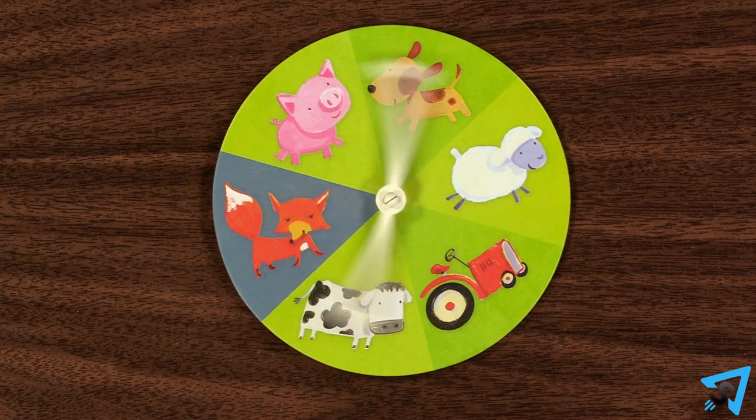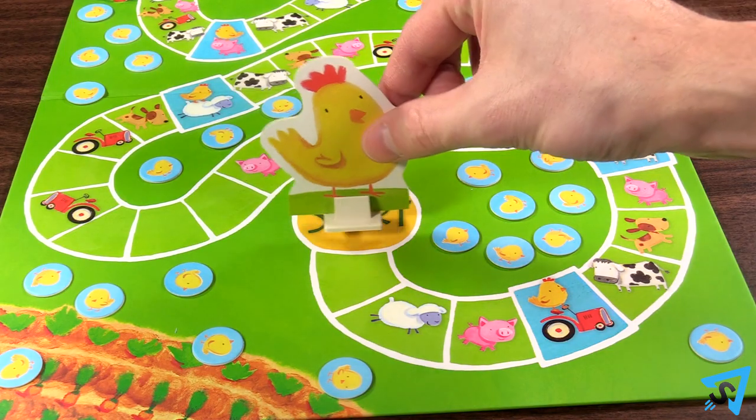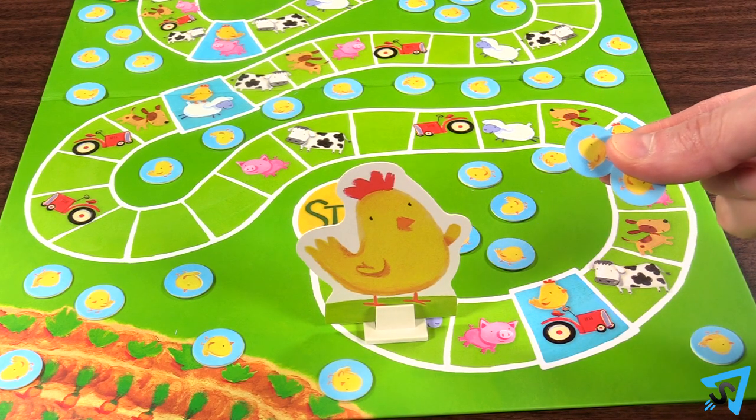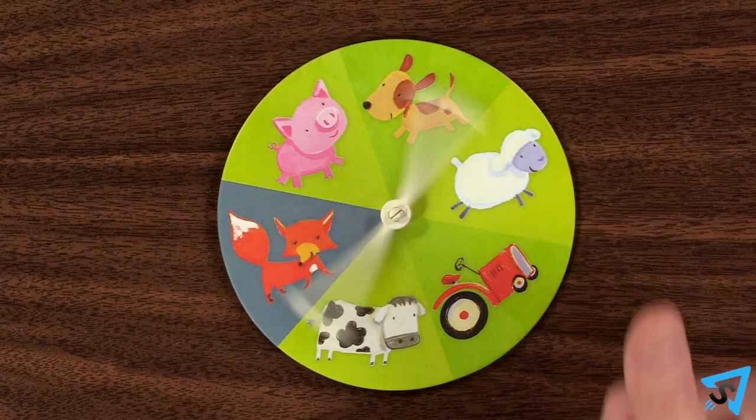Pick a player to go first, then play moves to the left. On your turn, spin the spinner and move the mother hen to the next space that matches the picture spun. As you move the mother hen, count aloud the number of spaces, then move that many chicks from the farm to the chicken coop. Then the next player goes.